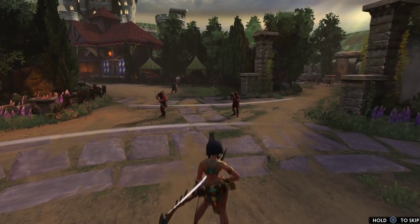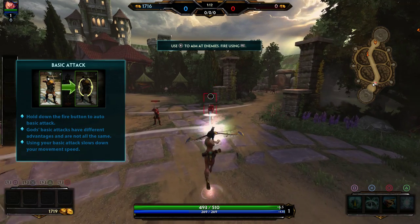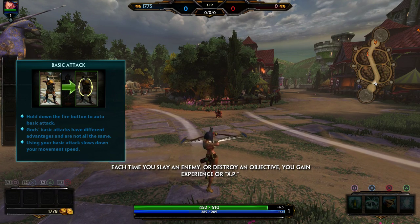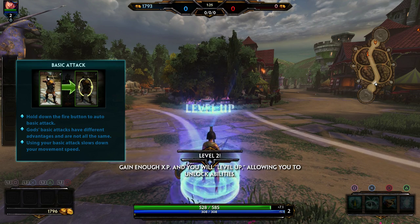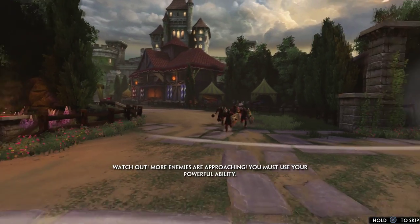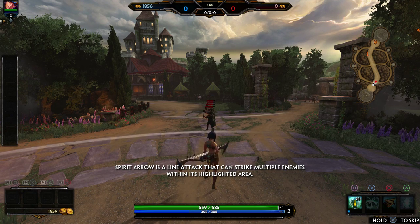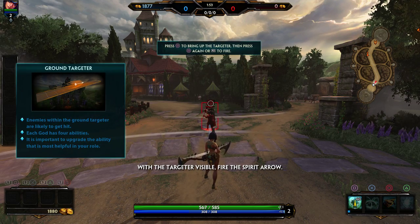Use the right stick to aim, then fire your bow when you're ready. Each time you slay an enemy or destroy an objective you gain experience and will level up, allowing you to unlock abilities. I do actually play claw unlike every game that I play, so I don't really know if that's gonna help me much on here, but it does in Call of Duty. Use the targeter to help direct you when casting your abilities.